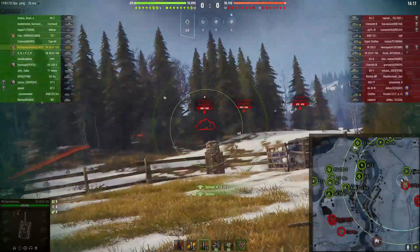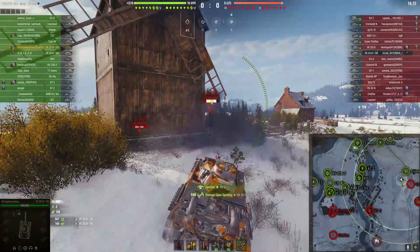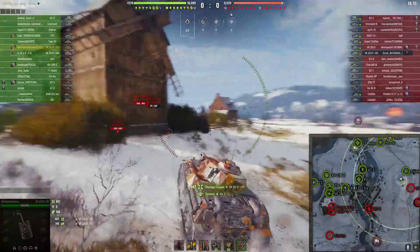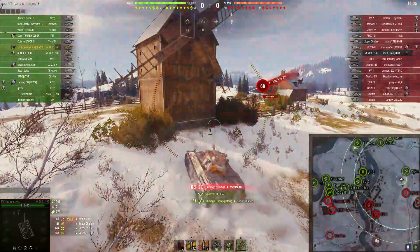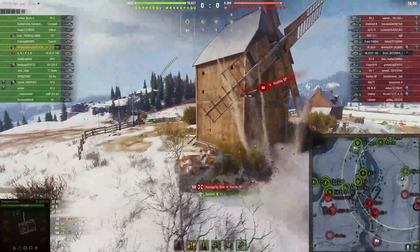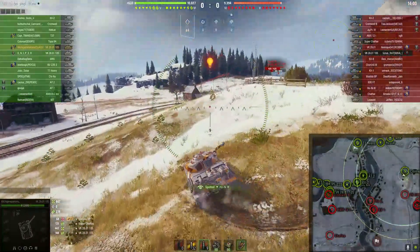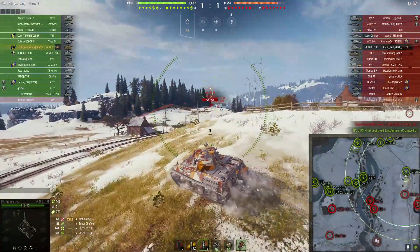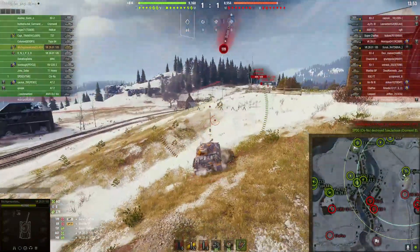I've started out with an HE round because I expect there to be lights. I don't quite have the gun depression so I'm going to auto-aim with this — probably not the best idea, but I decide to anyway and it's going to work out. I think actually it wasn't supposed to hit the VK but it did. I was actually aiming for the Chaffee, but the Chaffee moved out of the way just as I fired. I get a nice starting roll of 447 and 279 spotting.